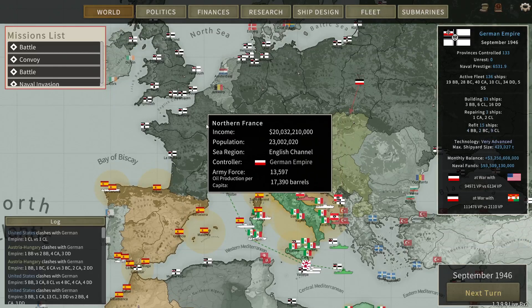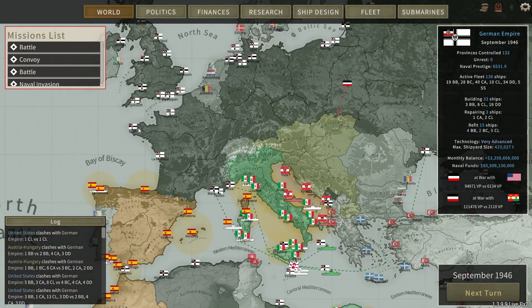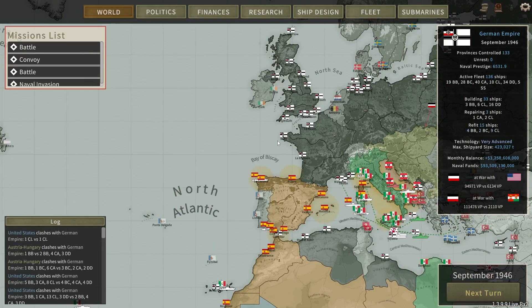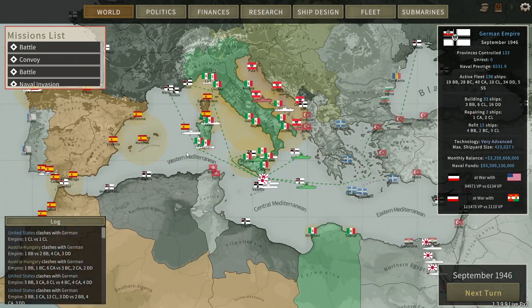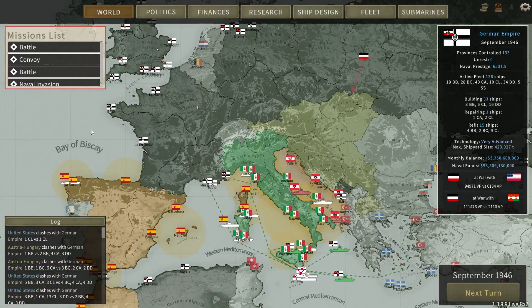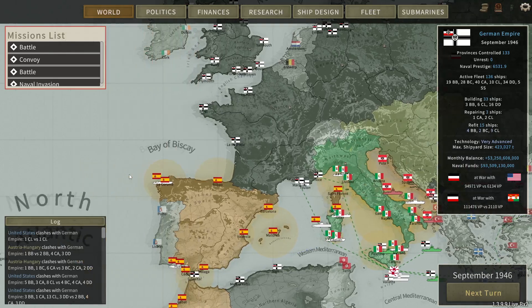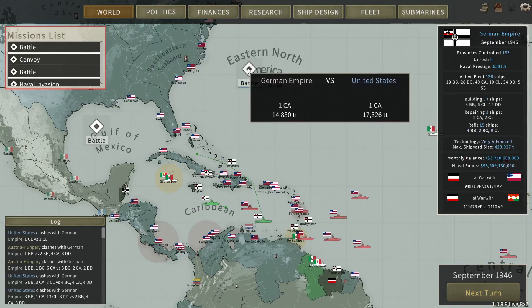Hello and welcome back to Ultimate Admiral Dreadnaughts. Last episode I only noticed while looking through the recorded video that the screen resolution had changed back and forth. It also happened in one of the Shipyard Champions episodes — I don't know why the game does that. It's supposed to be 1920x1080, but sometimes it just resets to something else. I'm going to try and notice if it happens again so I can quickly reset it.